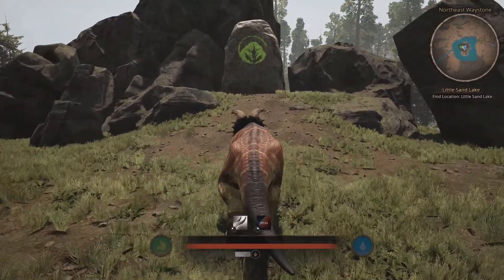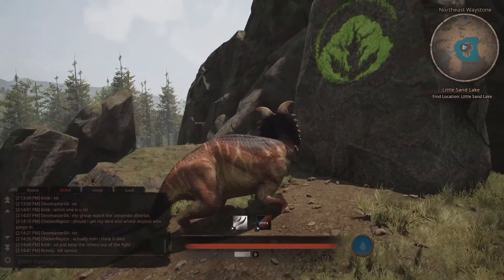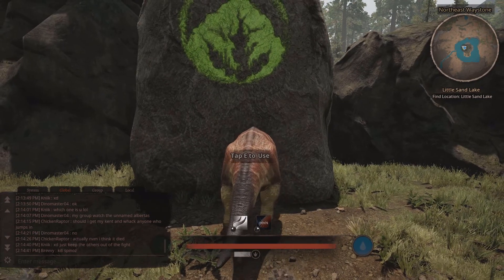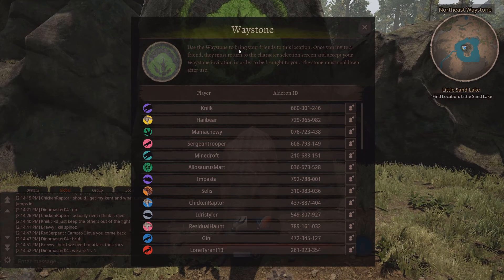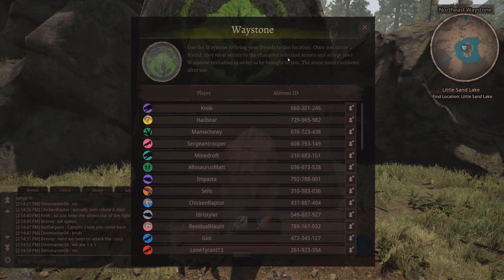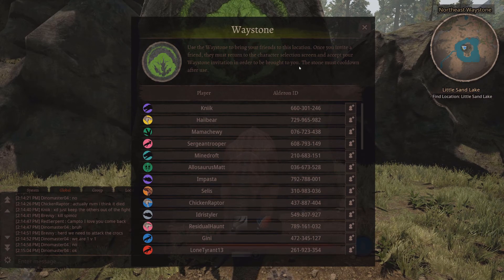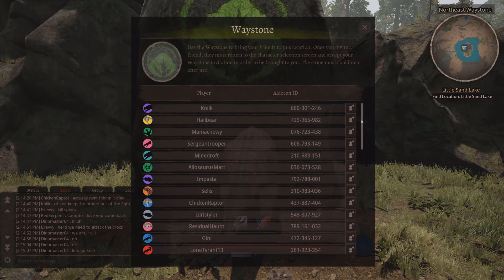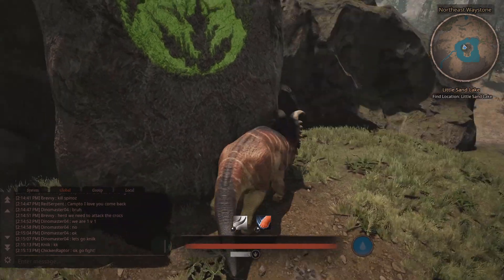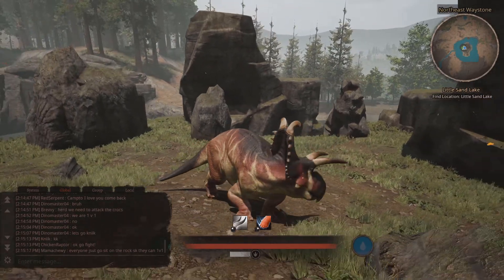What the hell is this? I thought it was a player. Oh — 'use the waystone to bring your friends to this location. Once you've invited a friend, they must return to the character selection screen and accept your waystone invitation.' That's kind of cool! Instead of looking for your friends you just pop them in and they'll come together here. I heard about that a while back — pretty neat.